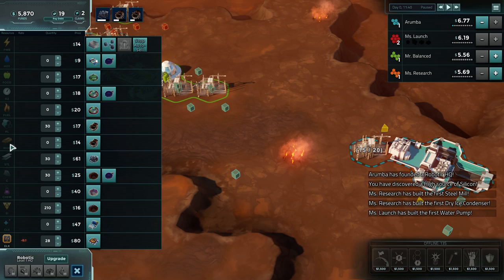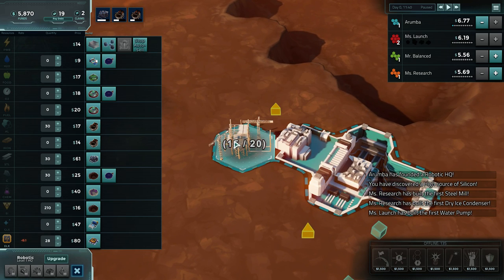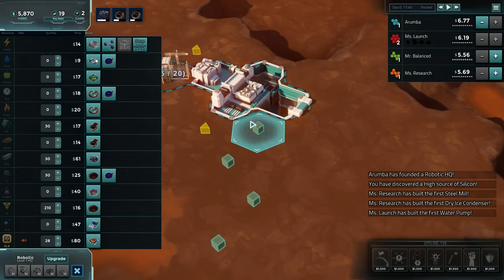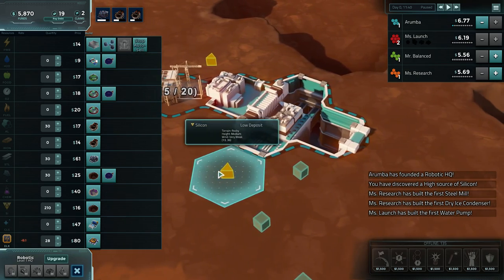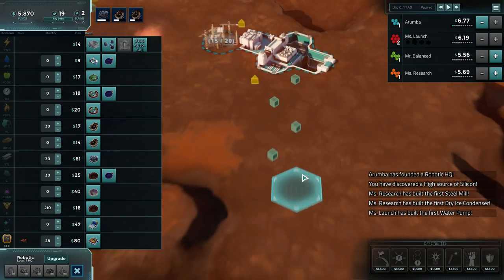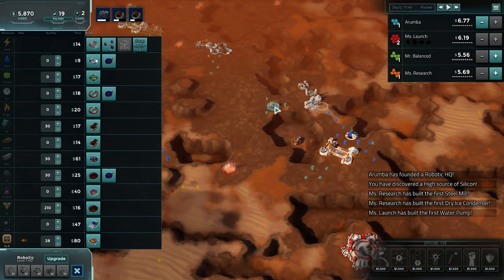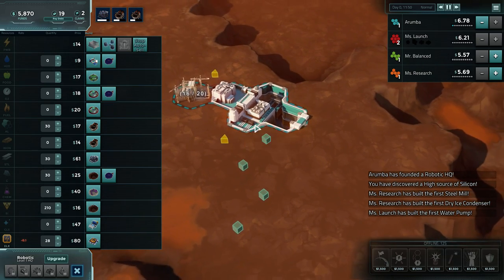Because we're robotic, we use power instead of fuel. However, if you build stuff that's directly adjacent to your headquarters, because it's connected you don't actually have to ship any material that way. So we can actually just get some silicon mining - we actually have a nice stockpile of silicon already.